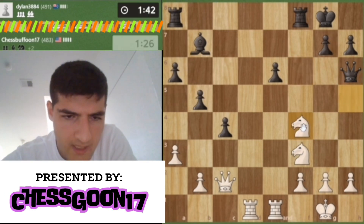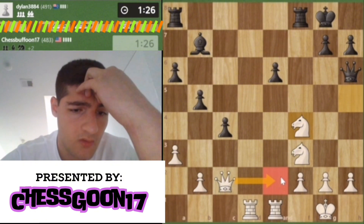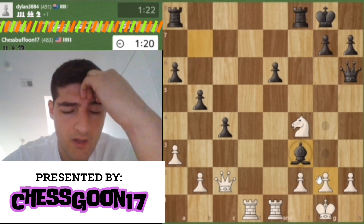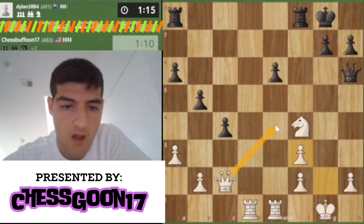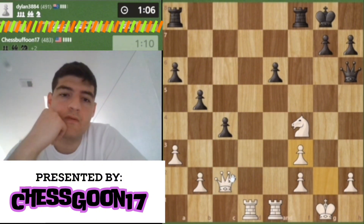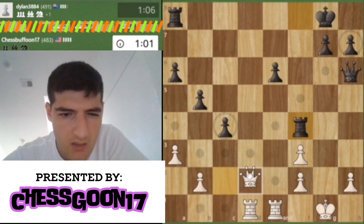Let's take that bishop. Maybe queen to e2 would be nice — okay interesting, that's a really good move. It's so weird, he's playing so weird right now. I'm genuinely convinced this guy might be using an engine. I'm gonna play queen e4 and just go for a trade-down — he's not gonna have enough time. He hasn't made one move quickly; this is insane. That's the correct move — yeah, this is so weird. I'm going to pin this queen.